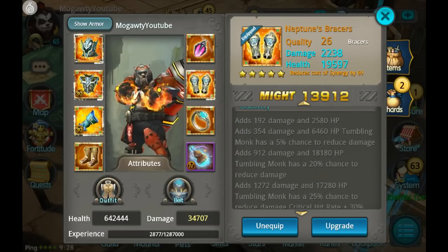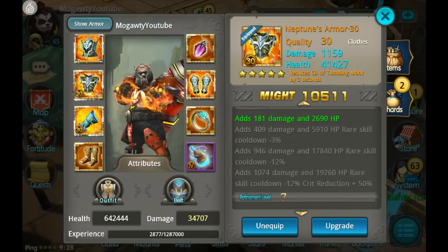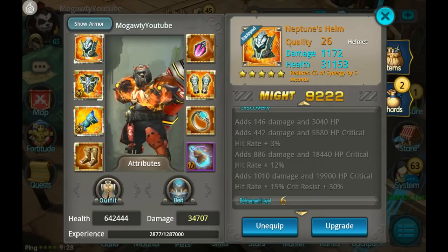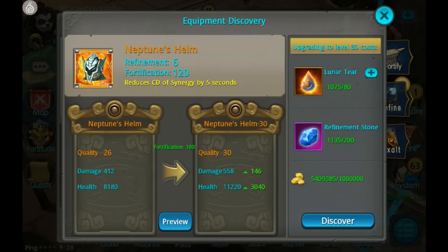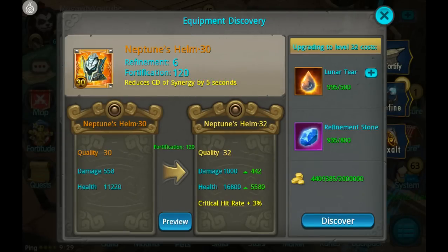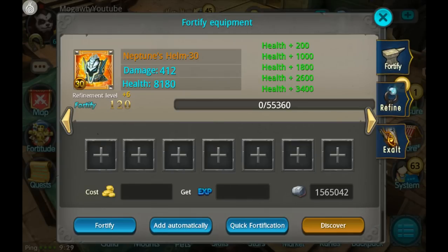Tumbling Monk has a 5% chance to reduce crit damage, plus 3% wings — but wings don't have any discovery attributes. So I'm going to go for the Neptune helmet, which has critical hit rate plus 3%. I really like that because Neptune wearers don't have a very high crit chance, so I want to bump that up. First we have to get it to quality 30 — that'll use basically the last of my refined stones — but we're going to go ahead and do it and get the helmet up to 32 for that plus 3% crit rate.